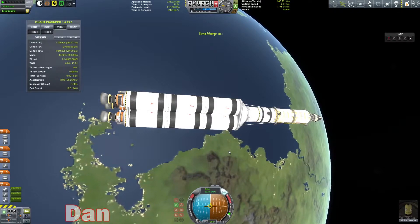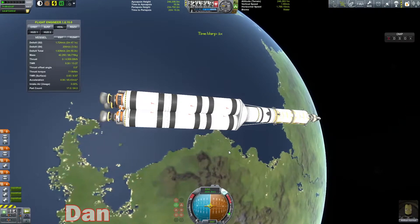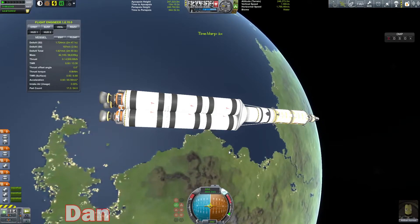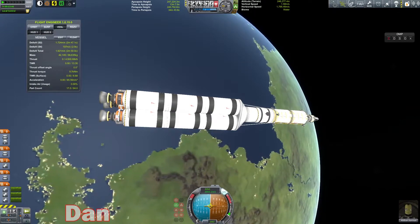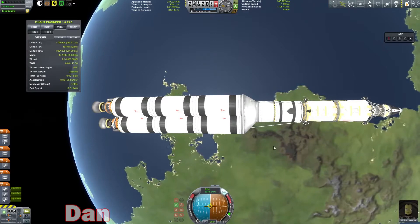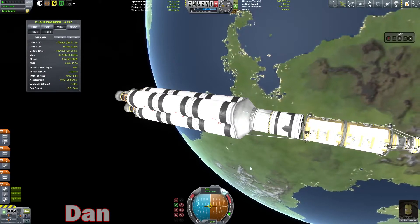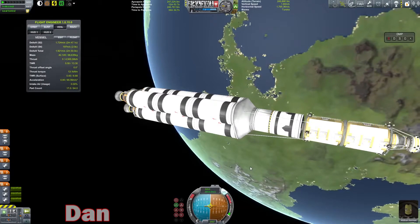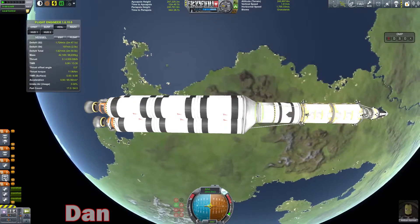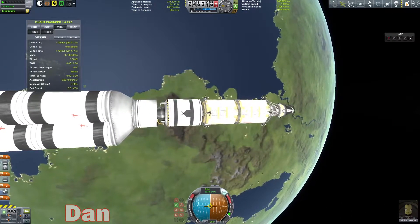That puts me at 65,100 delta V? That still doesn't sound like enough to get to Minmus and back. 65 is right on the mark to get you to the Mun and back. I'll use those in a future rocket design. Did we have a lot of leftover delta V — holy cow. We're going to ditch this stage and I still have 1,700 delta V left.